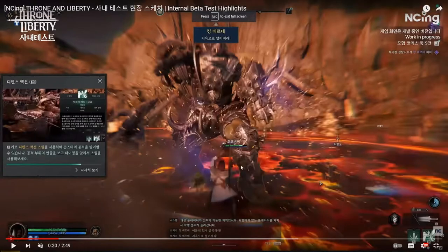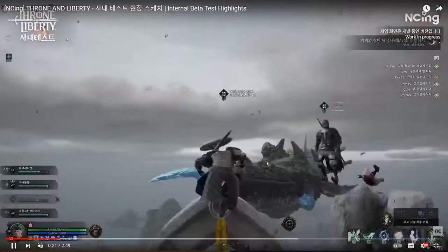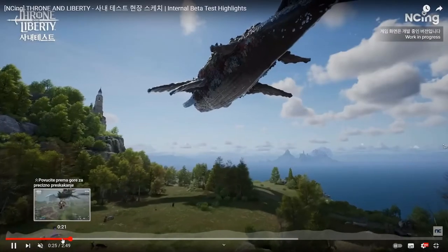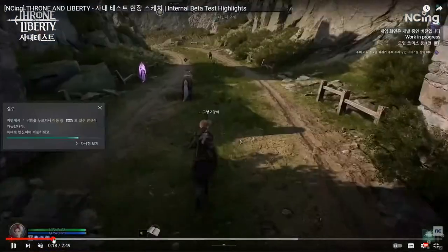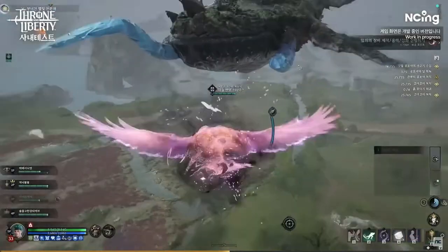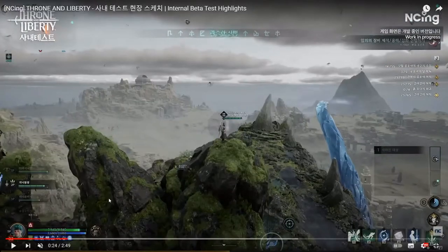Here's another example of transformation into a bird. This is from the internal beta test — a fight against a boss — where the character jumps into the air and then transforms into a bird. So: jump into the air, and then transformation into a bird.